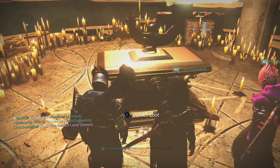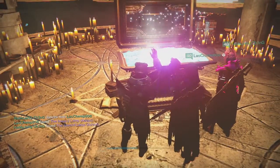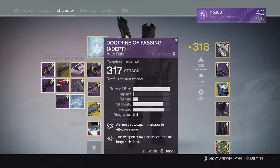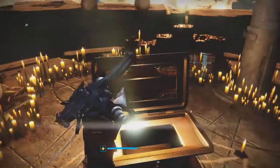Finally, for my last character of the weekend, my Titan, from the Lighthouse chest, we ended up getting ourselves a Reflection Sum Adept and 5 Motes of Light. This one came in at 311 with Headseeker on it. Pretty decent perk, but the attack value was kind of low.